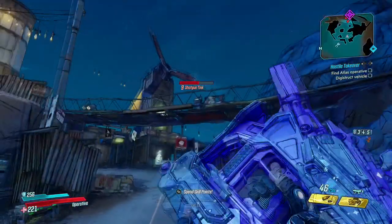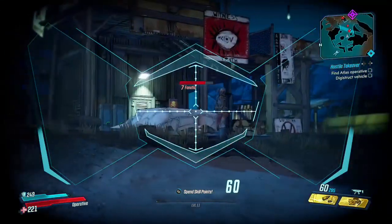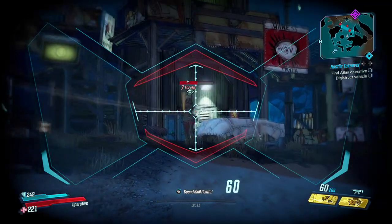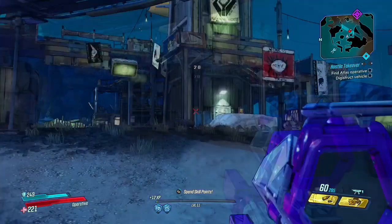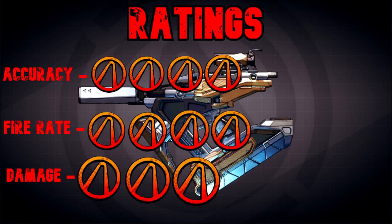I'm going to showcase the bullet deflection shield on this level 7 fanatic. As you can see, every time she hits my shield it deals 20 points of damage to her. I'm not entirely sure how the ricochets work, but I like to think that if someone shoots directly at you and you're aiming at them, the shield will deflect the bullets right back at them.